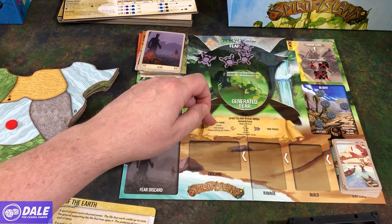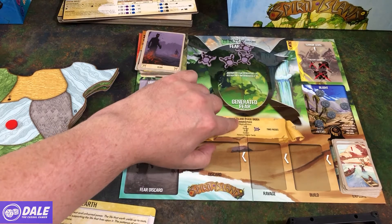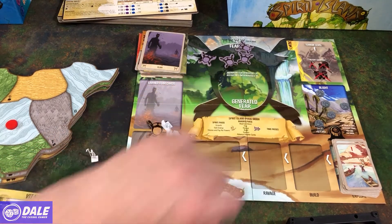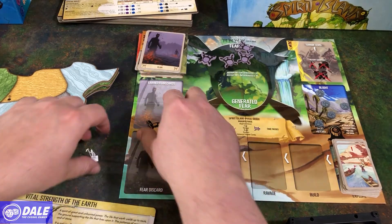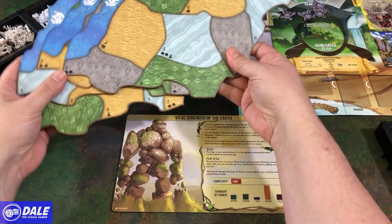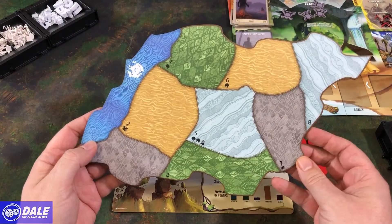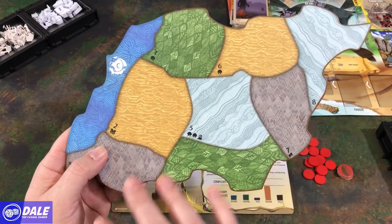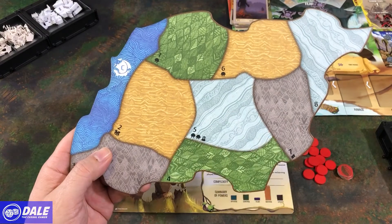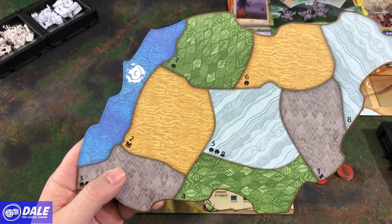So the phases are: spirit phase with growth, gain energy, choose and pay for powers, fast powers, then the invader phase, slow powers, and then time passes. For island setup, for our island we're just going to take one board per spirit, so we'll just grab this one here. It has different areas for our different land types and lets us know what gets put on that for starting.